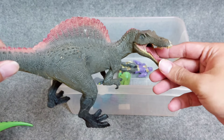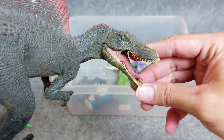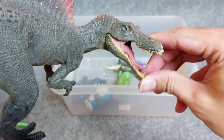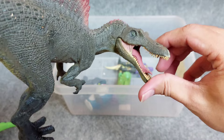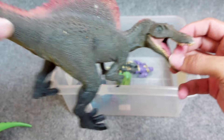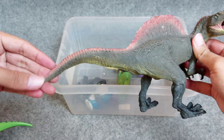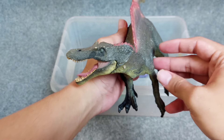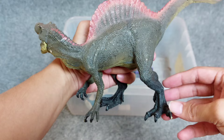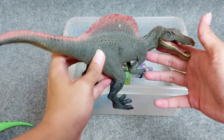This is a big Spinosaurus! I open his mouth — it has a long mouth and a long tongue. The dominant color is black and the skin looks so amazing. Wow, awesome Spinosaurus! Do you have a Spinosaurus at your home?